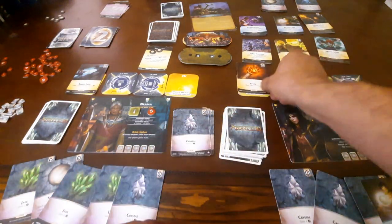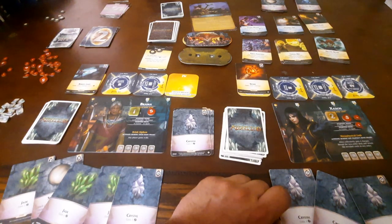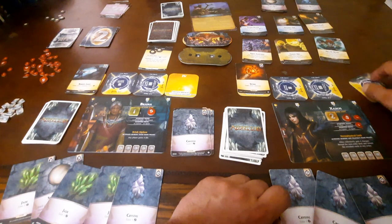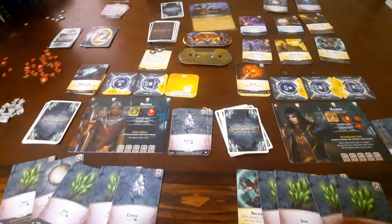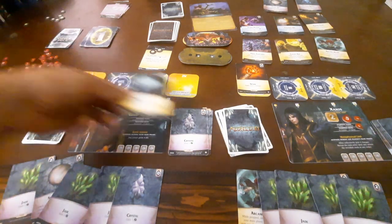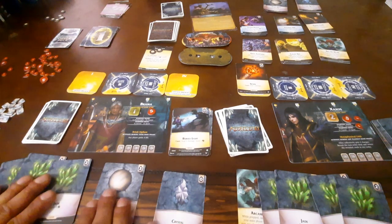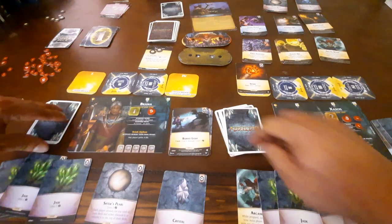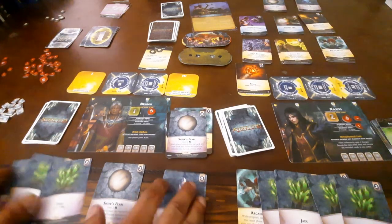He gets to go again — he's going to prep Spark. He's going to use a Focusing Orb and buy a Sifter's Pearl. Sweet. And we get Brahma — she's going to cast Buried Light, does 1 damage and generates 1 power. So this is a total of 10 Aether. Sifter's Pearl allows them both to discard. So for 10, she's buying Arcane Nexus and a Sifter's Pearl. Very nice.